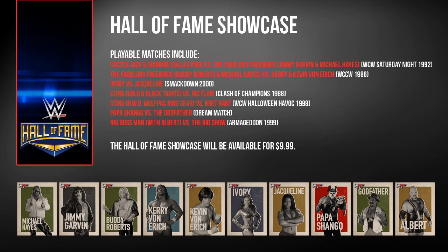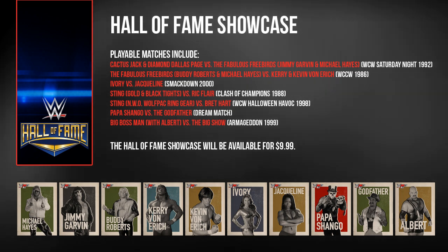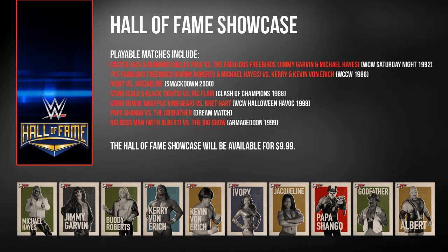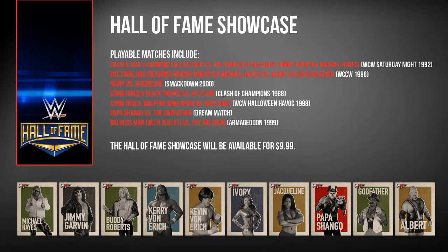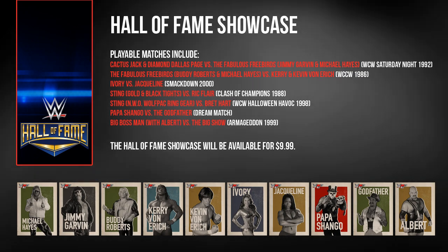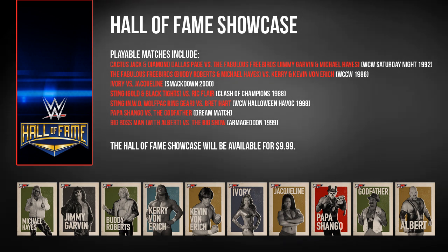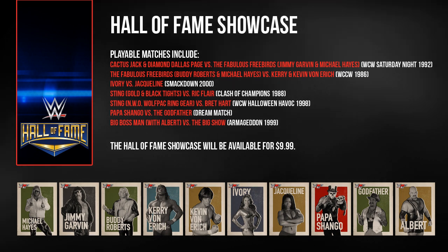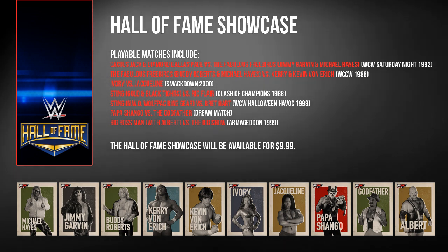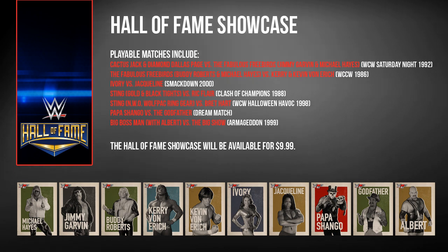Next comes the Hall of Fame Showcase Pack, and just like last year this one has a whole lot of content that makes it real value for money. Not only do we get new Superstars and alternative attires to use, but it also gives us new arenas as well as 2K Showcase matches to play through which feature both match intros and objectives. This pack includes Cactus Jack and Diamond Dallas Page taking on the Fabulous Freebirds — Jimmy Garvin and Michael P.S. Hayes — with that match taking place at WCW Saturday Night 1992, the first of the new DLC arenas.